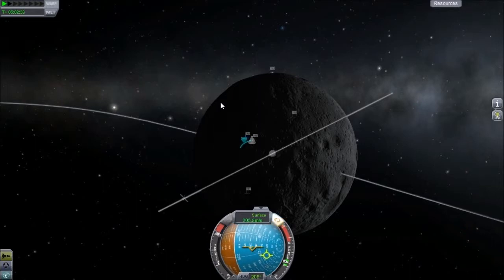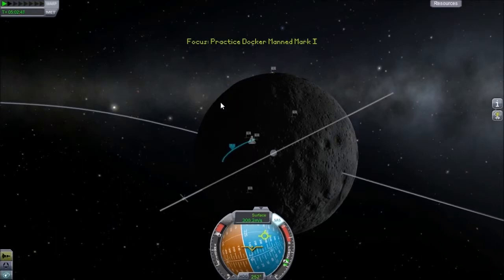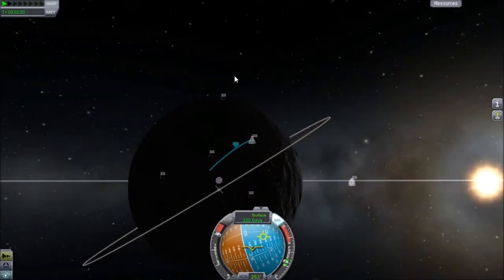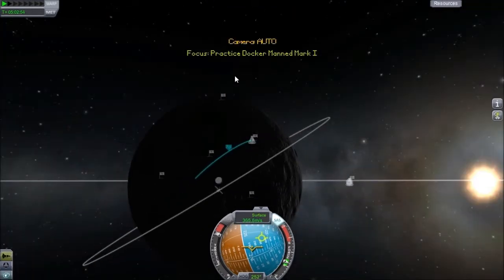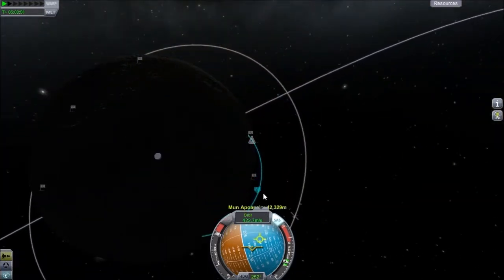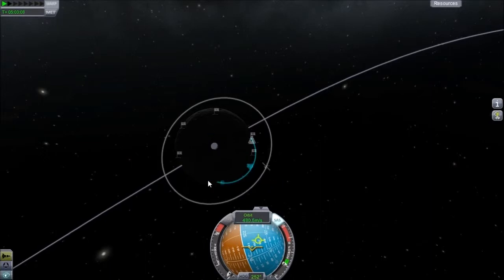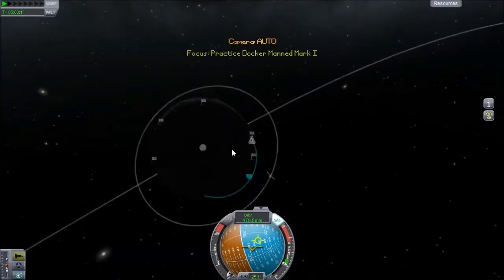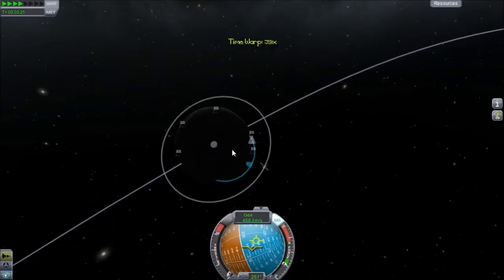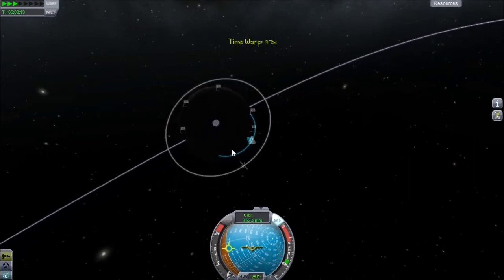Oops — wrong way, too far. Like I said, we're just really trying to get into orbit and once we get there we should have hopefully enough fuel. Once we get to about 50,000 meters we'll go ahead and hit the brakes, maybe a little bit higher, and then round out our orbit from the apoapsis. Right about there should work.